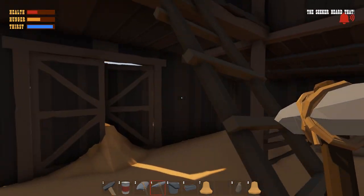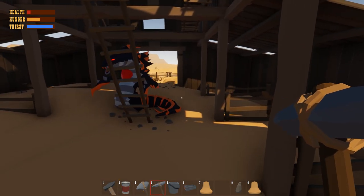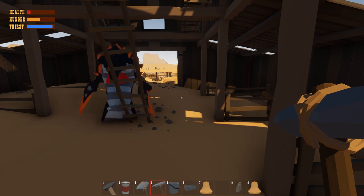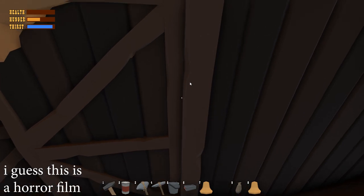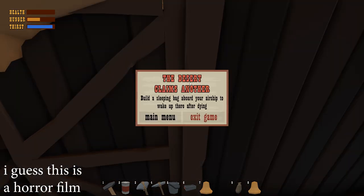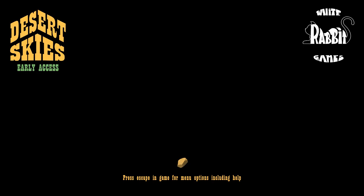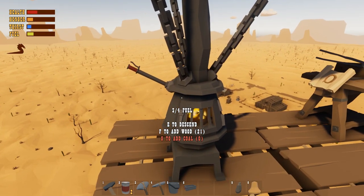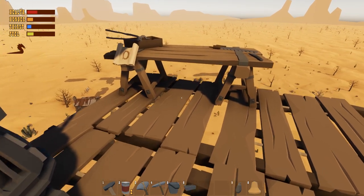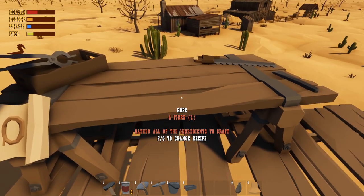I can hear him now — but what do I care? What a chump. Oh no. Oh my God. Build a sleeping bag aboard your airship to wake up there after dying. Continue game. It saves, right? Thank God. So it saved us just before this place. Let's drop down. Now I truly do appreciate the dangers of this world — that scritcher two-shot me.